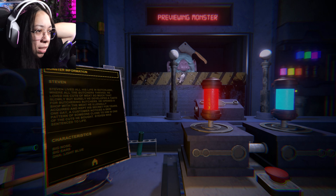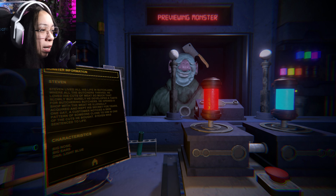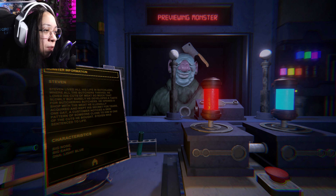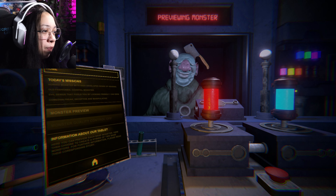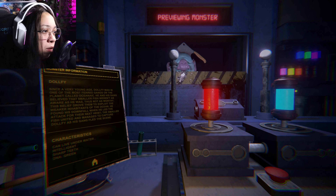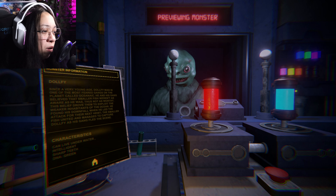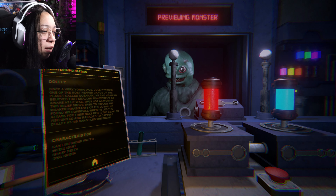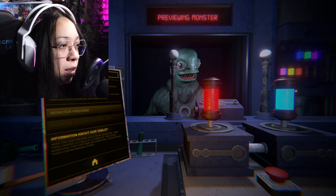Stephen lived all his life in Butch Land, where all the butchers strive, and he loved his cut of meat so much that slowly but surely he developed a taste for butchering. Can live underwater, intelligent, sharp teeth — DNA green. I'm gonna die, I'm gonna die.